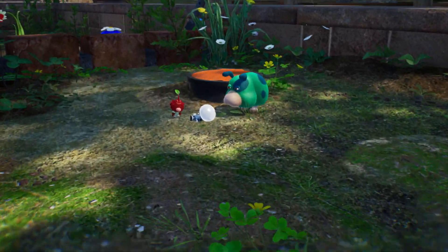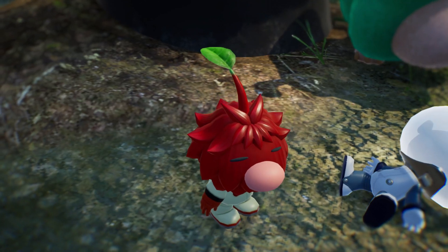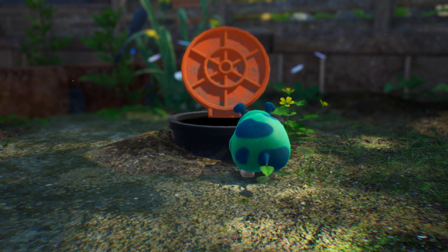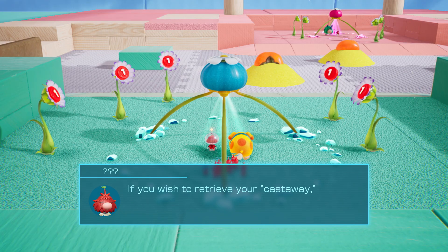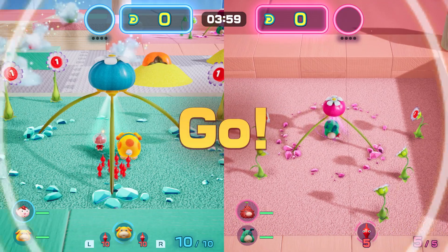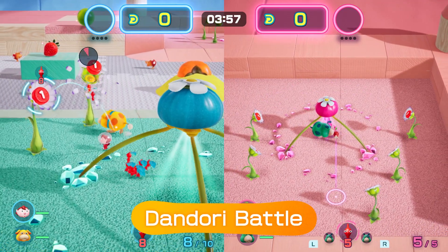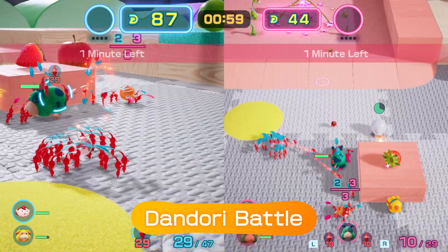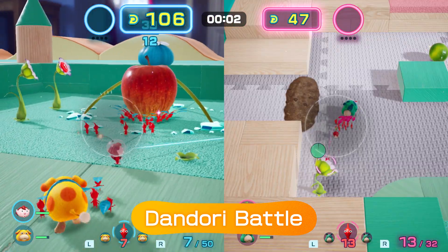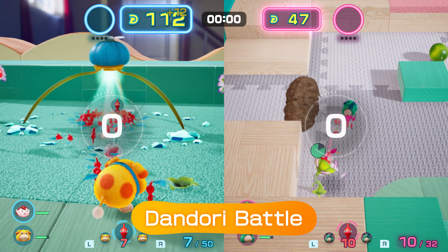Hey, wait a minute! This leafy individual just nabbed the castaway! You've gotta stop him! It's time for a Dandori battle! Embrace the art of Dandori by strategically issuing commands to your Pikmin and Ochi. Collect more objects than your opponent within the time limit to win and save the castaway!